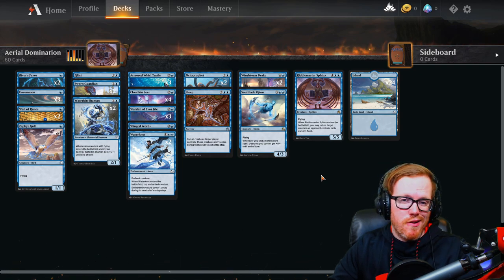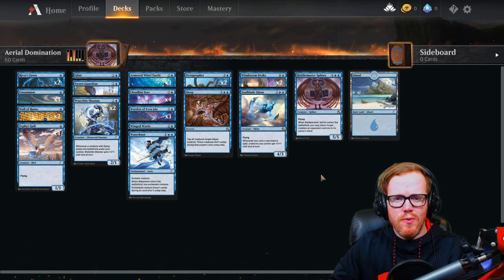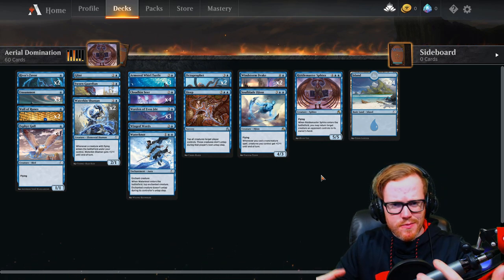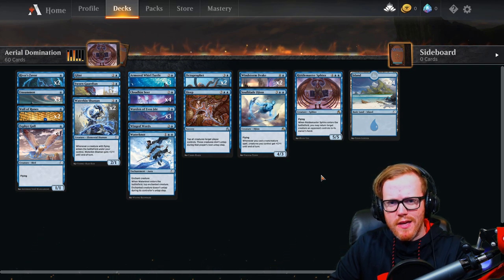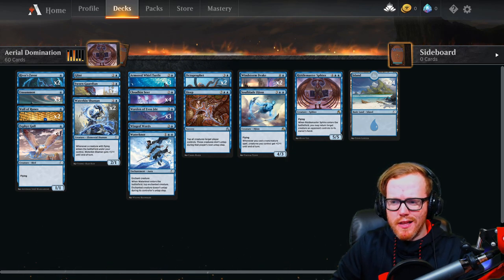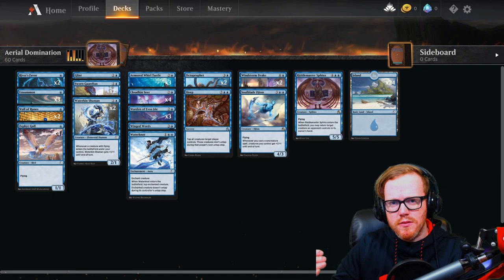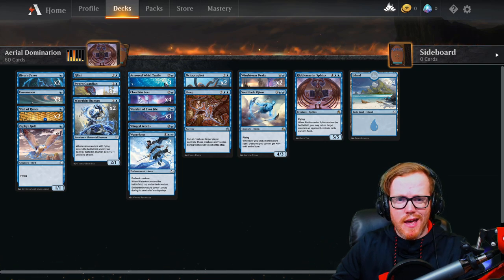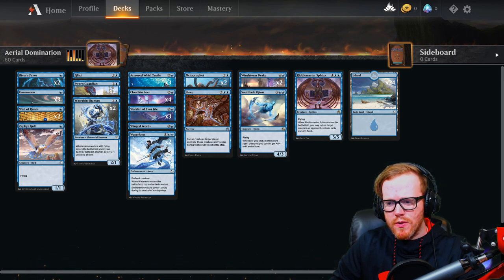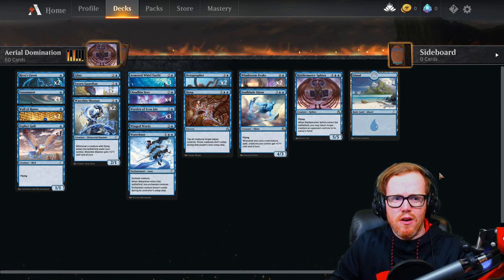These starter decks are more like basic mono-color decks — blue, white, green, red, or black. Wizards wants these as evergreen decks you can keep around. You can make adjustments, but anything outside the Arena-labeled cards will need to be replaced at rotation. There will likely be new multicolor starter decks next year too. The next thing I'm going to do is look up MTG Arena codes online, do a quick Google search, and get us some free packs without spending a dime. Just search 'MTG Arena codes' in your browser, go to the MTG Wiki, and copy-paste the available codes.